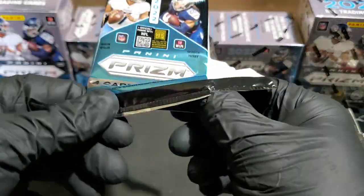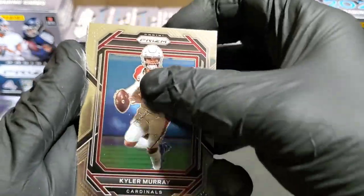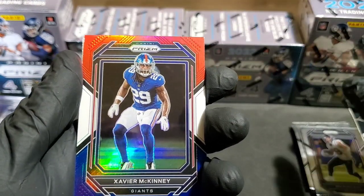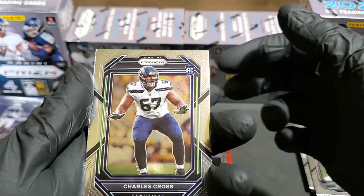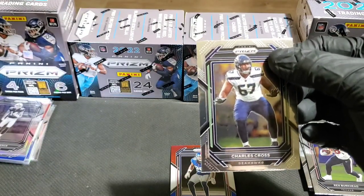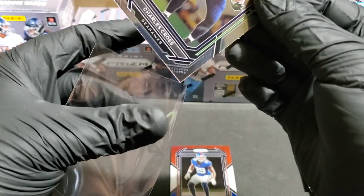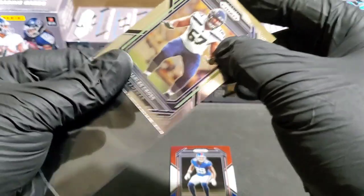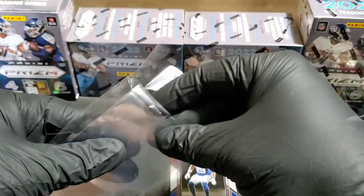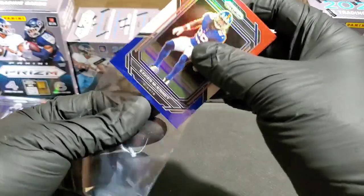Box one is going to be hard to top — box one is definitely coming out strong. Kyler Murray, Rex Burkhead, and our red, white, and blue is Xavier McKinney with a Charles Cross rookie card on the regular. Not the best pulls in the last pack, but the box in general was really good. Still looking for a Brock Purdy — haven't seen one yet — but we still have three boxes to go. Not upset with this box, other than the quality of the cards.